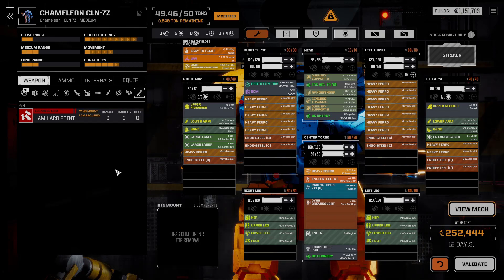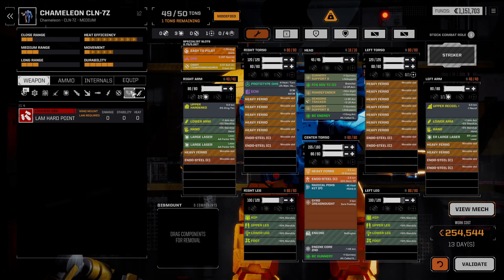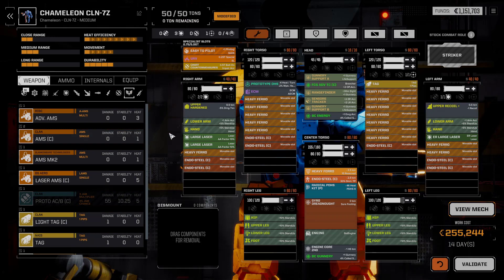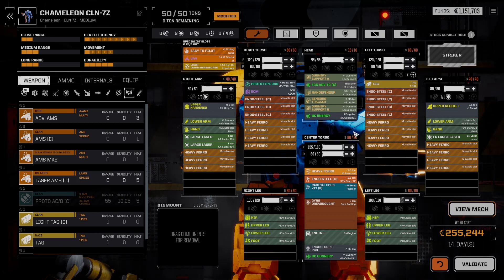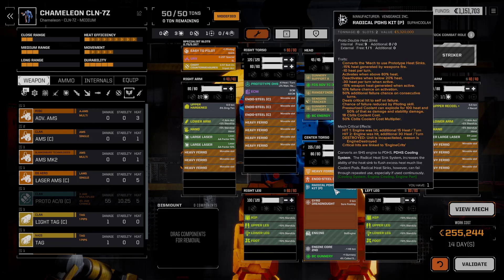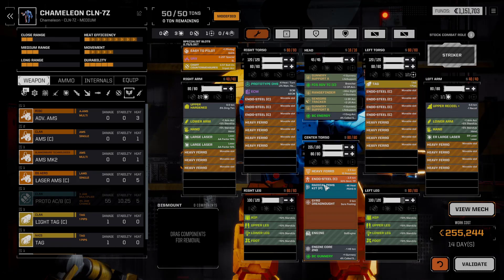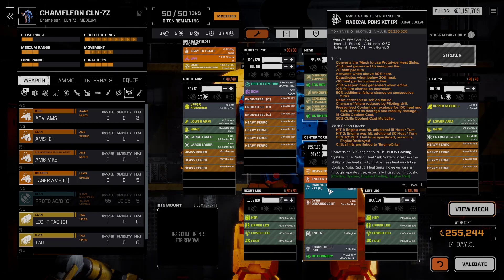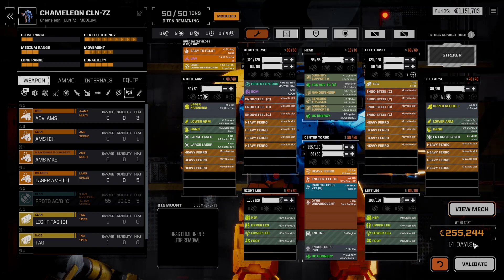Almost forgot - we're going down to reduced armor at 55, and then a TAG going in. Done - 50 tons, 14 days unfortunately, because we're putting stuff like Heavy Ferro in which costs some time. Heat efficiency is not perfect but we'll be able to manage because we've got the Proto heat sinking kit which gives us minus 30 heat per turn when active when over 80% - we shouldn't get there too quickly unless it's a hot planet or we get flamed.